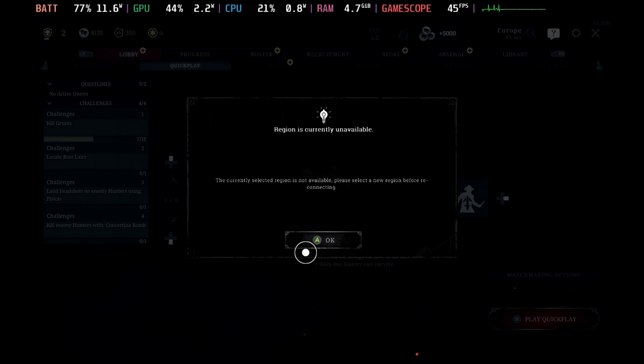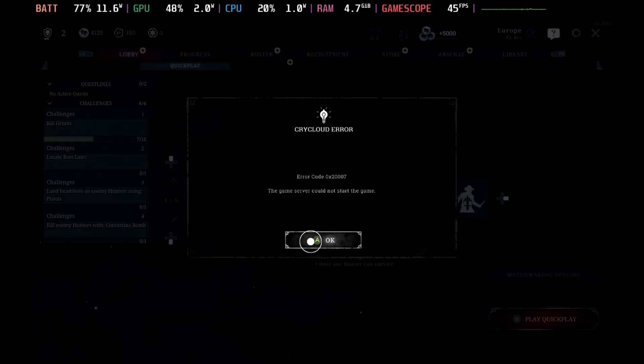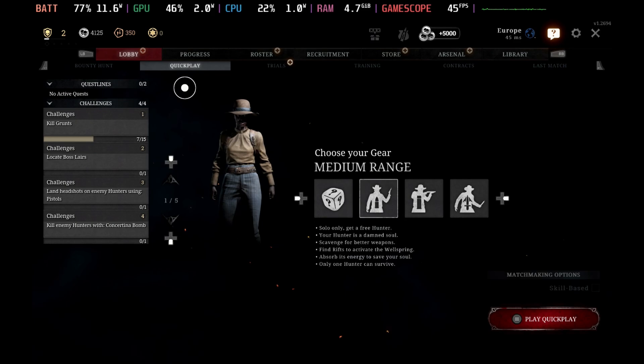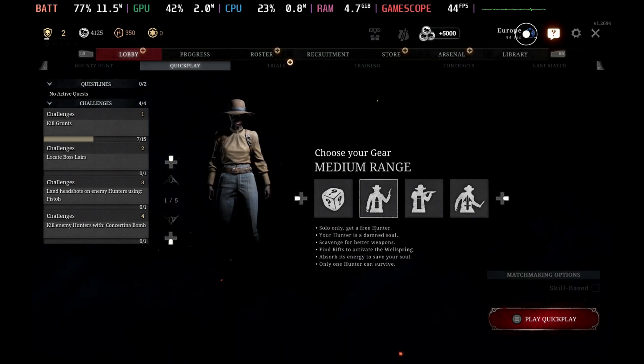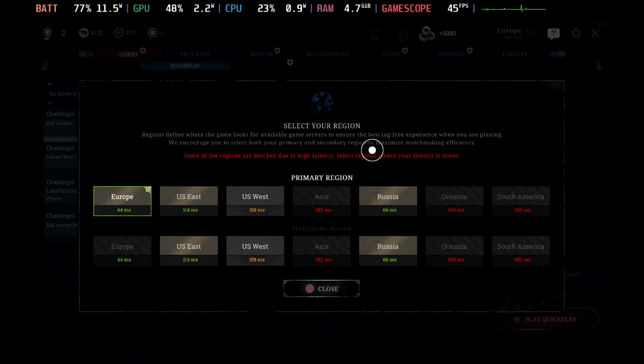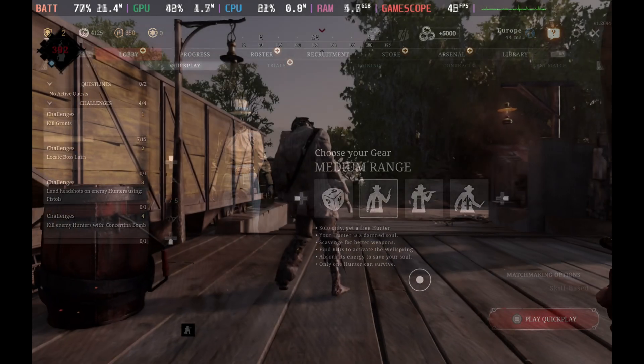Something to note: if you are getting an error message around the current region being unavailable, this seems to be just a general issue. Go to the top right where you see your region — all the regions seem duplicated for some reason. Just untick your region and select the other version, and then you'll be able to match no problem.